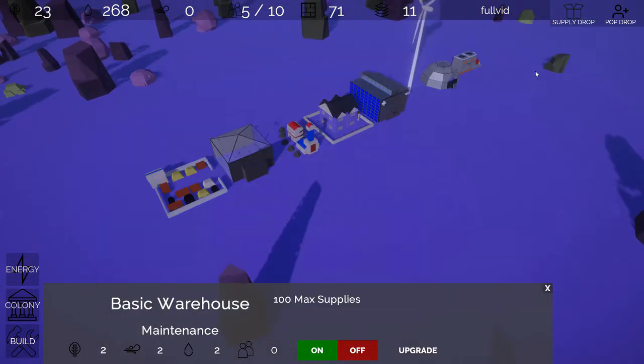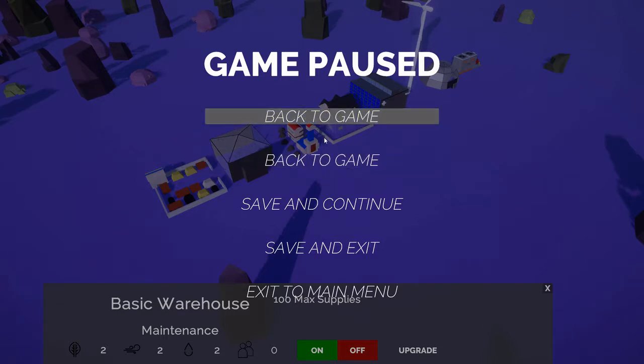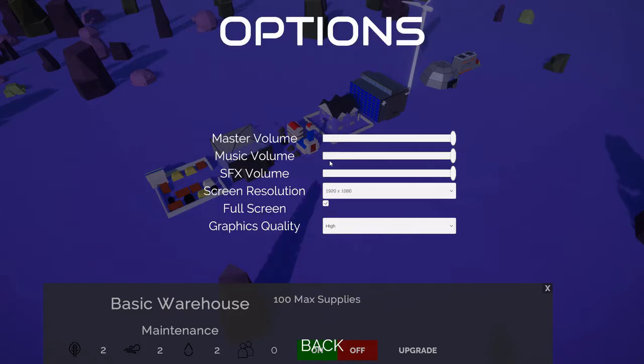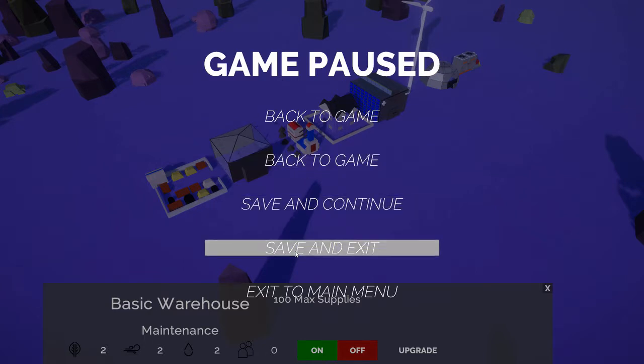We're running low. Before we do anything, let's look at the pause menu. We can save and continue, save and exit, and exit to main menu. There's a bug where 'back to game' appears twice — the second one is actually the options menu. This is the in-game options menu, which is separate from the main menu one — you can just change your settings here.